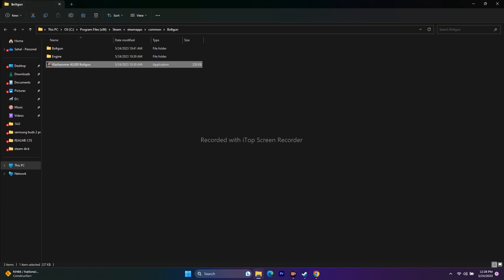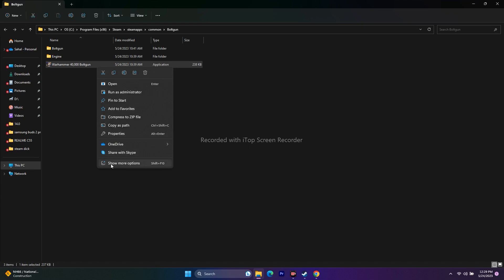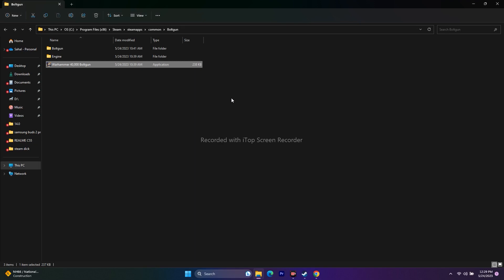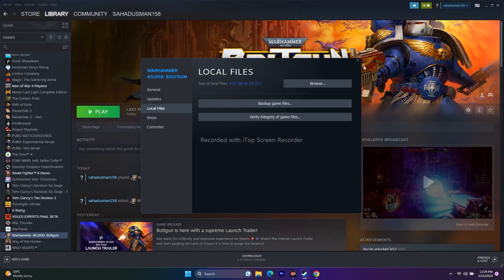There's one more step to add: running the game in compatibility mode. Right-click the executable, Show More Options, Properties, Compatibility. Under Compatibility Mode, check 'Run this program in compatibility mode' and set it to Windows 7. Apply and OK. If Windows 7 doesn't work, try Windows 8. If this step doesn't work, undo the compatibility mode change but keep 'Run as administrator' enabled, apply, and move on.